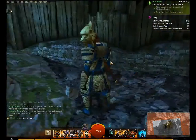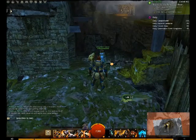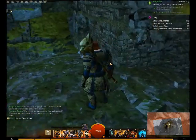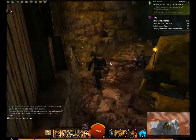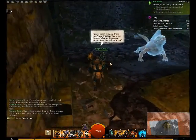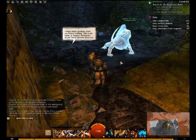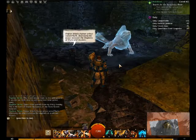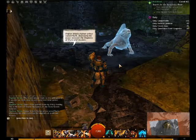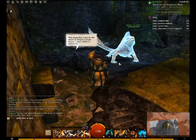Both dwarves and asura have some serious issues. Okay, so I guess it took me across. I know these symbols from my prior training — this is the tomb of Dagnar Stonepate of the Stone Summit dwarves. Dagnar killed a human prince. That's why that name sounded familiar — must be the ghost of Dagnar's drake mount.